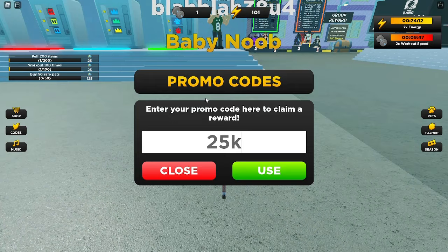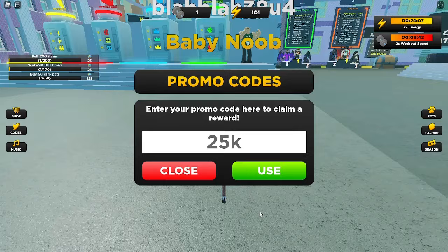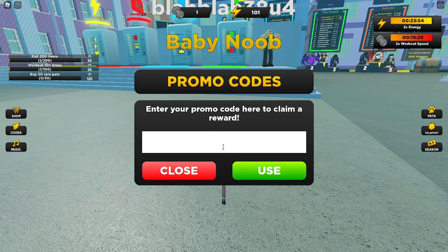Next code we got is 25K. This fourth code should give a 10-minute 2x workout speed boost. Since this code is very basic and simple, let's just hit the use button.